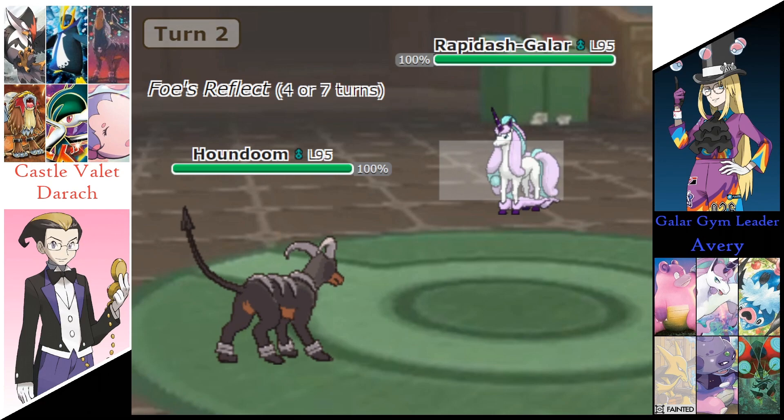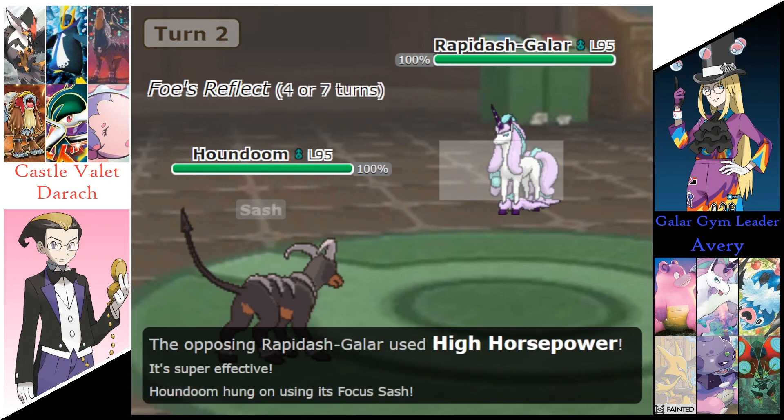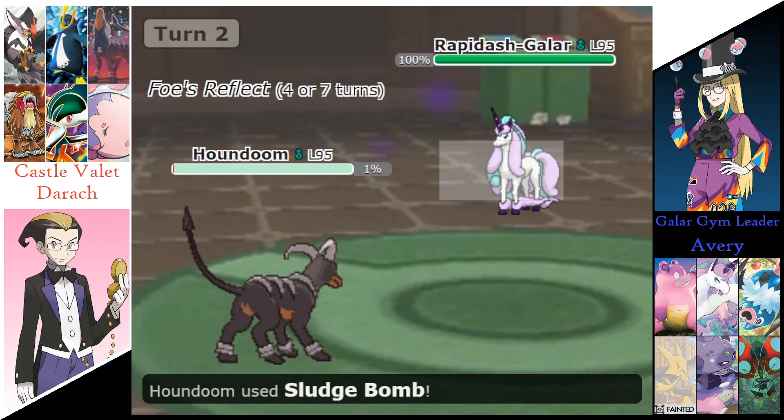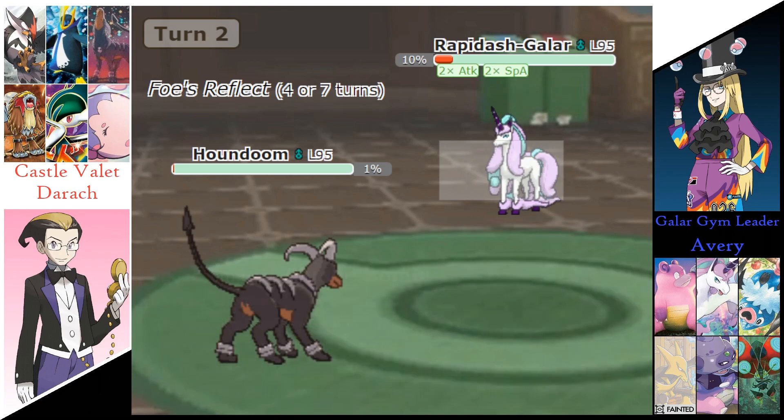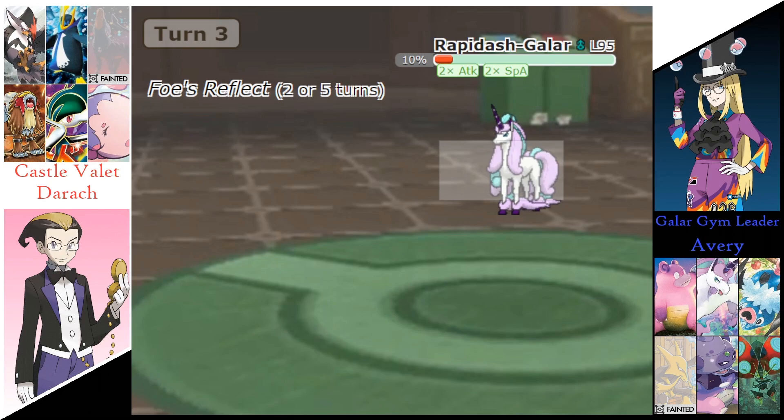Avery's going to send out that Rapidash now. High Horsepower is going to take Houndoom down to that Sash as it goes for a Sludge Bomb, dealing 90% to Rapidash and activating that Weakness Policy, essentially doubling Rapidash's Attack and Special Attack. Quick Attack from the Rapidash is going to take out that Houndoom — not even give it a chance to move.